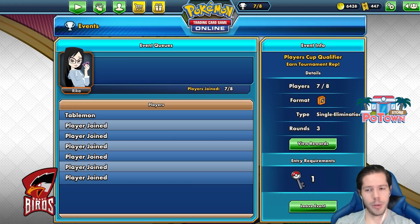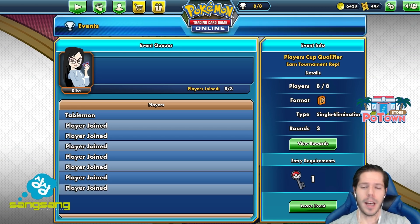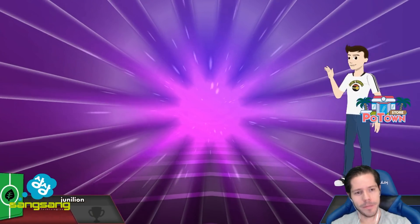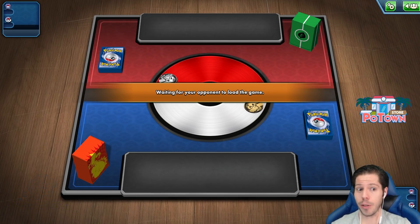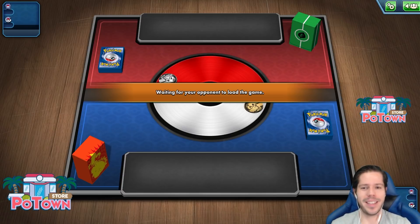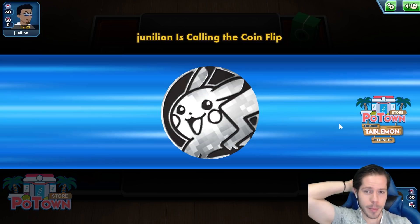The first deck we're going to be playing is Orbital. I basically took all 50 decks and randomized them, so I don't have to think about what deck I want to use next — I just follow my list. Here we go. We see a grass deck box; it could be an Orbital VMAX mirror match, which would be a very interesting way to start the day.